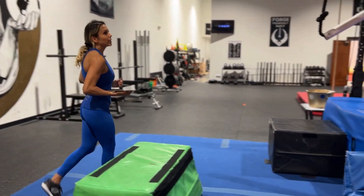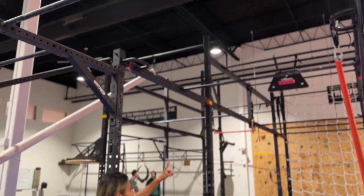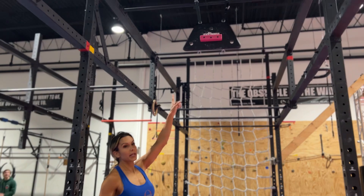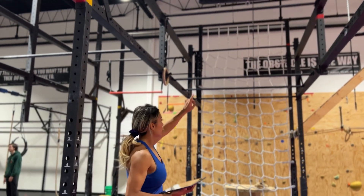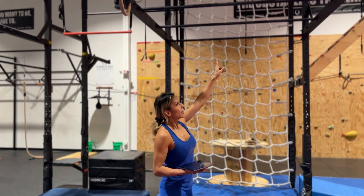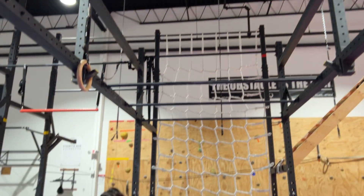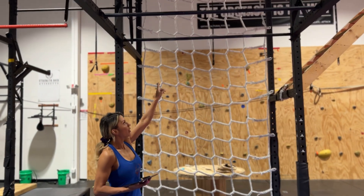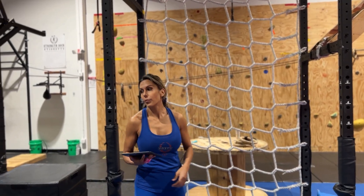Next, we have Monkeying Around. Monkeying Around is a two-point obstacle. You will go lache. From here, you will lache to the cliffhanger — that pink cliffhanger. You will use the pink cliffhanger to lache to the next bar. Once you're on the cliffhanger with control, you will get your first point. Your second point will come once you monkey bar all the way to the last bar. Both hands on the last bar will give you your second point.